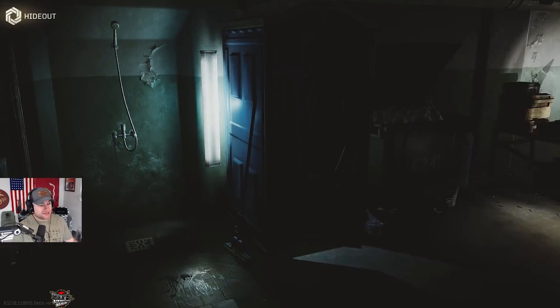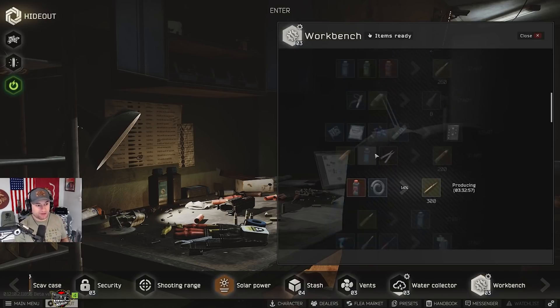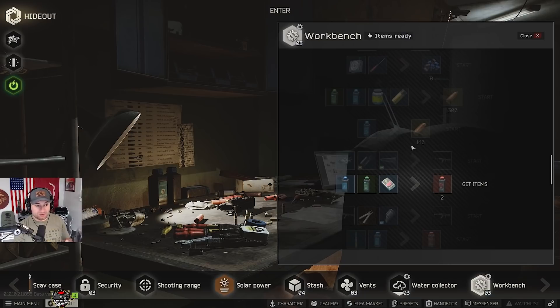Saving the best for last — the workbench. This is where the don't-stack-crafts rule matters most, because there are lots of gunpowder crafts where you can be tempted to use crafted items as inputs. Just don't do it. Craft and sell your items. Don't stack. Unless you have goals other than making the most money, the best way hands down is to craft a single item.